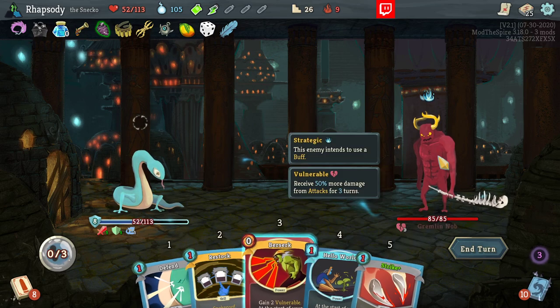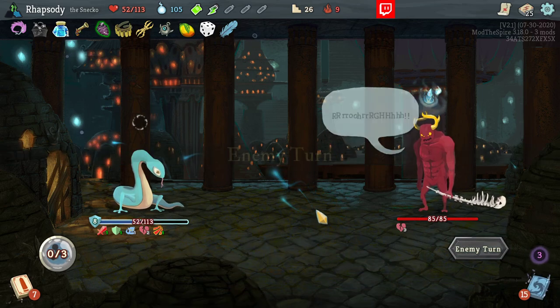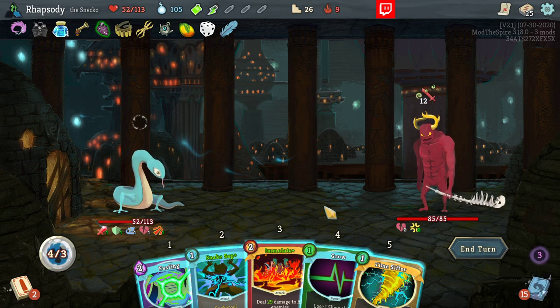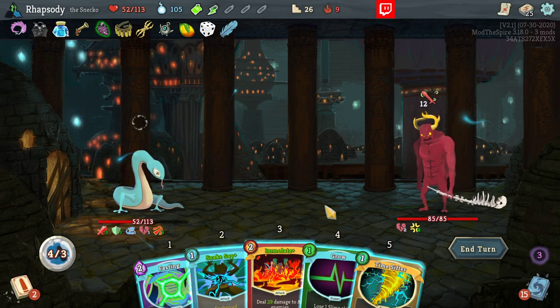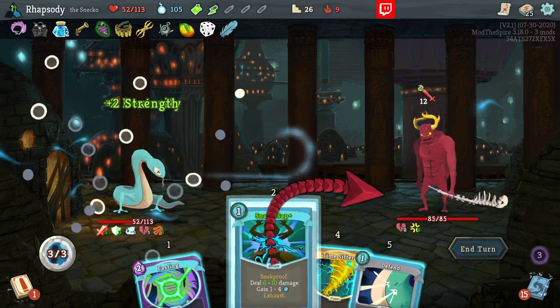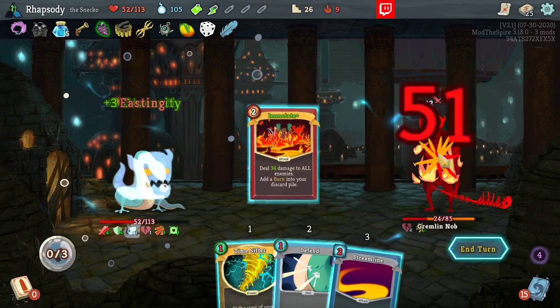I'm just going to murder the frontliner. One turn of vulnerability for the Gremlin Knob to already have set up — sure, I think the energy is worth more to us. Yeah, they get four more damage on this turn. Grow. Sat. Fasting, and then Immolate 100% there.